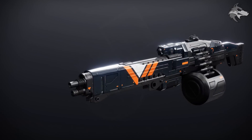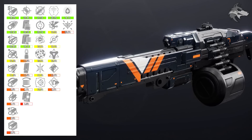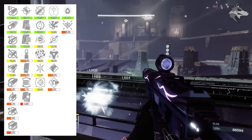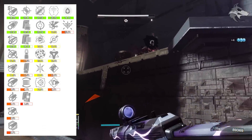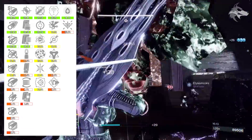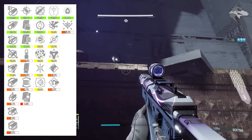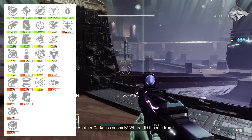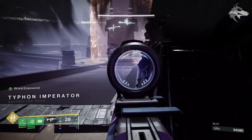The featured Nightfall weapon this time will be the Swarm Machine Gun — an Arc High Impact Frame Machine Gun. Looking at the popular trait bonuses: in the first column, Dynamic Sway Reduction and Feeding Frenzy are the two most popular, but it can also roll Genesis, Rangefinder, Well-Rounded, or Offhand Strike. In the second column, it can get Target Lock and Vorpal Weapon, and can roll Dragonfly, Golden Tricorn, Tap the Trigger, and Pugilist. Combinations of Dynamic Sway Reduction and Target Lock are really strong for sustained damage on a single target. Feeding Frenzy and Vorpal is pretty good as well, while Feeding Frenzy and Dragonfly is more focused on add control. Let us know if you're still looking for a good roll of the Swarm Machine Gun.